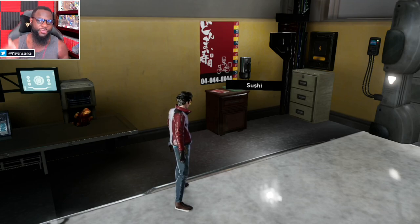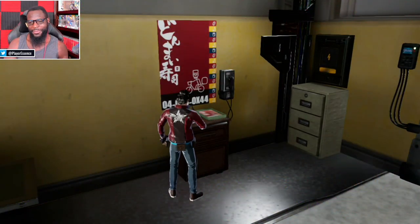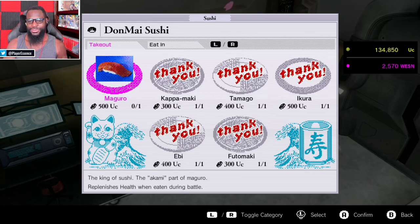Sushi can give you health in battle, or attack power boosts, and you can also get next-battle buffs. Just listen to what happens when you go to the sushi shop. The game plays a full rap song — something about delivering sushi via 'Guber Jeeber Eats' to make sure your sushi is nice and quick. The sushi chef says it's the freshest around, even after traveling through time. We'll go ahead and buy one off the takeout menu.